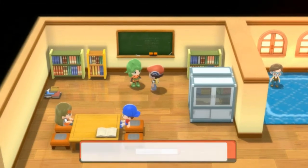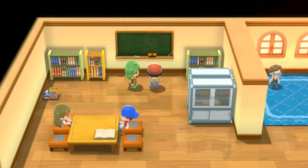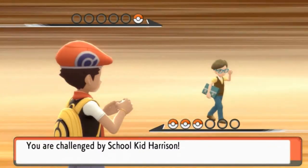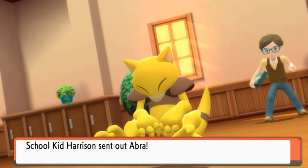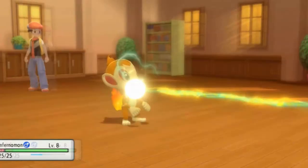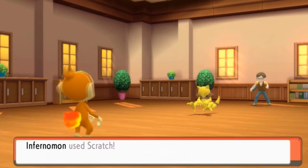Here we are in the trainer school. I think you battle these guys — he says battling is the best way to learn. There is a little something you need to know about this guy: he does have an Abra. Many of you are thinking that Abra would just Teleport, but this guy was smart enough to give it an electric-type attack. Let's go ahead and physically destroy this guy. Because Abra is faster than us — bam — Charge Beam hitting us pretty hard right there. It increases its special attack, so we're going to get screwed if we don't beat this guy quickly.